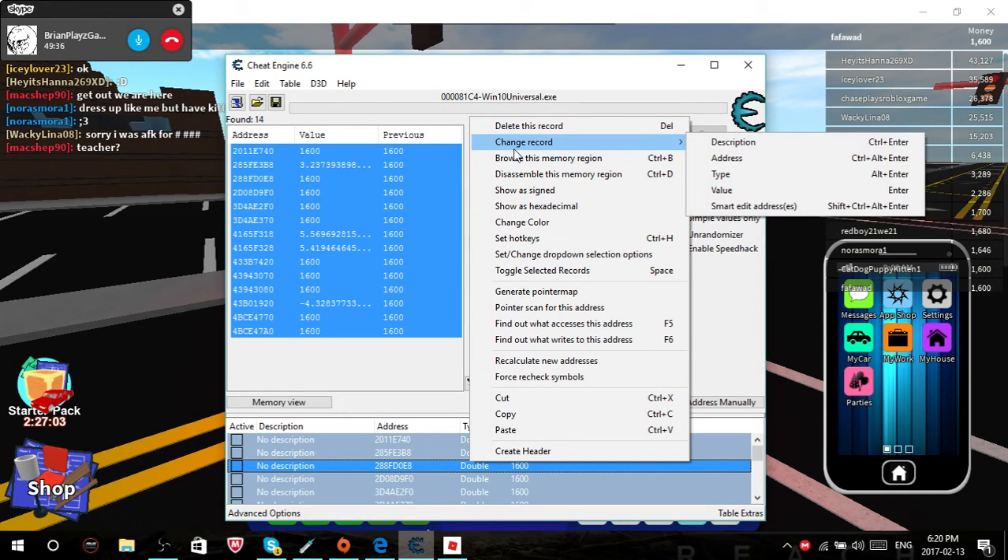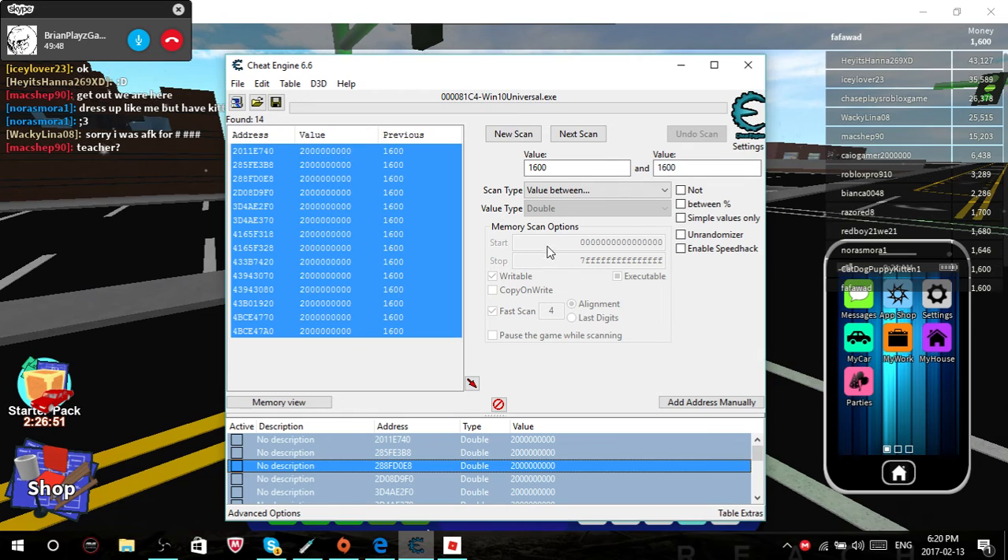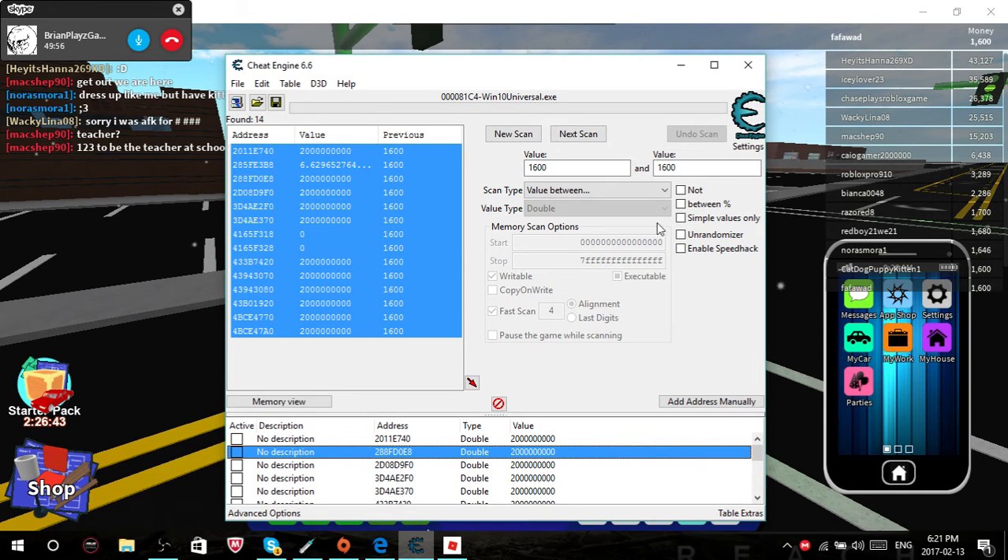Then you want to change your record value. You want to set it to 2 billion — that's 1, 2, 3, 4, 5, 6, 7, 8, 9 digits. Click OK. Then it should all be set the way it is.